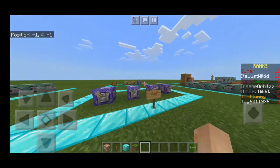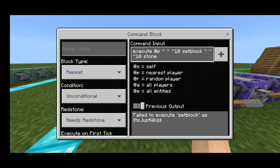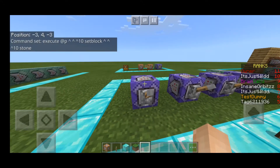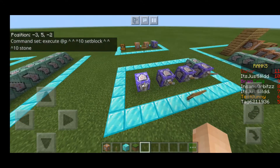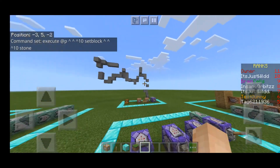Alright, I just cleared up all that mess. And now, last one: execute at P, up arrow up arrow up arrow 10, set block, up arrow up arrow up arrow 10, stone. So what I was going to do is set the block 10 blocks in front of where I'm pointing to stone. Like this, really. Look at that. This is one of my favourite things ever.